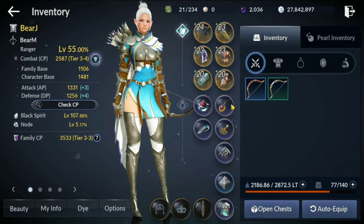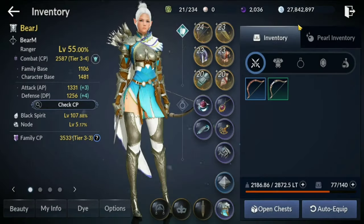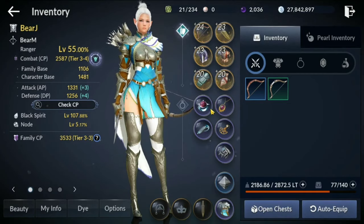The difference between the purple and yellow accessory is about 20 CP, so we're talking about 100 CP total if I upgrade all accessories to yellow. That's not really hurting me too much, so I will wait for it.